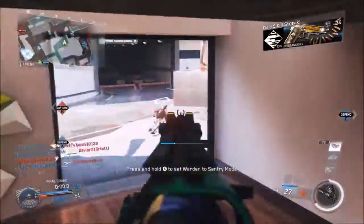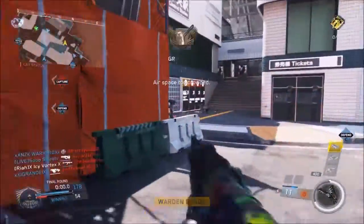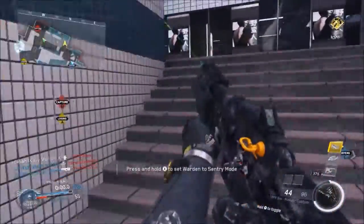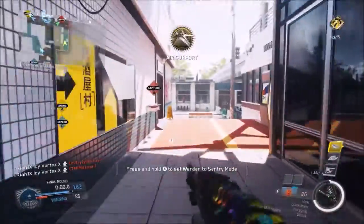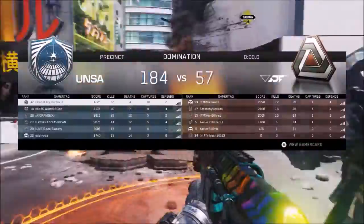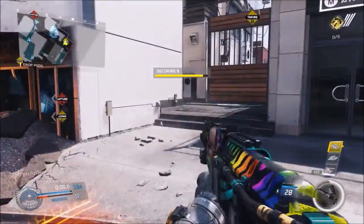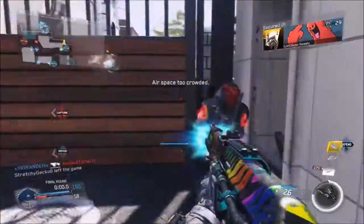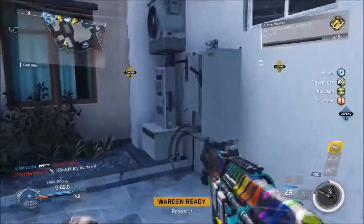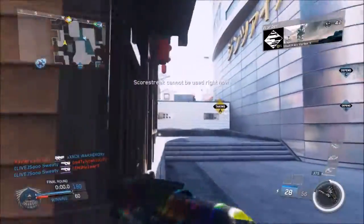Another tip involves your movement system — the thruster jump pack mechanics in this game. They can really affect your aim because you can wall run, double jump, and slide, and it's hard for some people to aim while in the air. If you can't aim well while wall running and jumping, don't do it. I do it pretty well because I have a Scuf controller, but if you can't aim during those movements, just don't — it's going to mess you up.